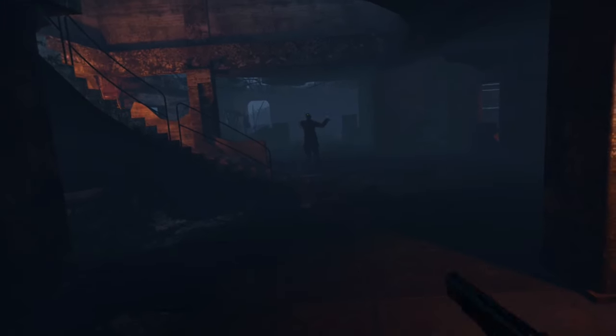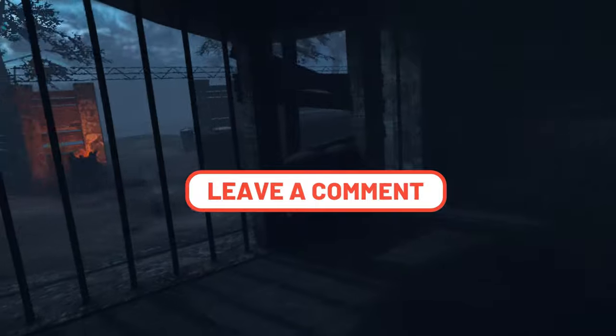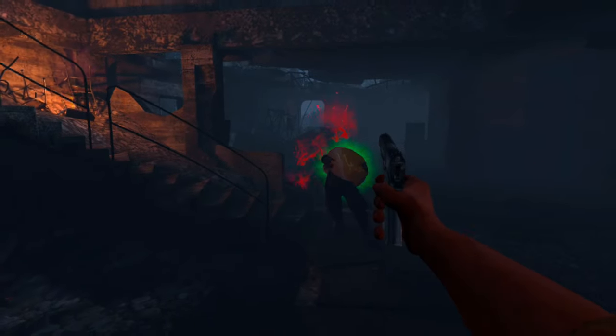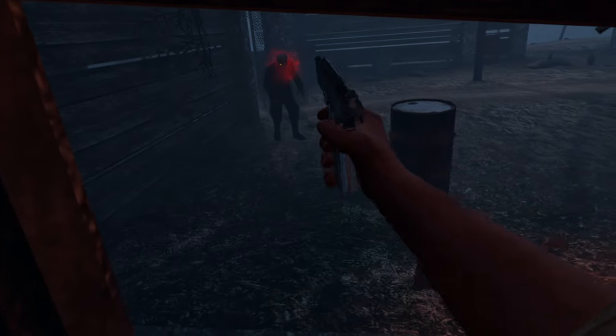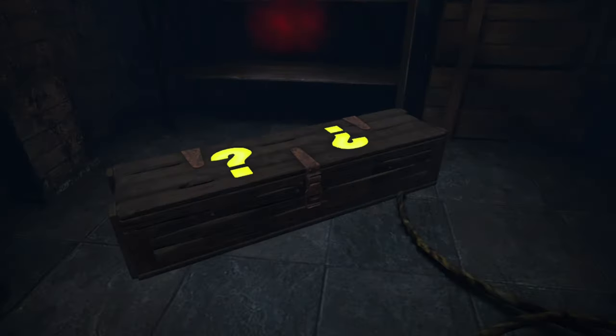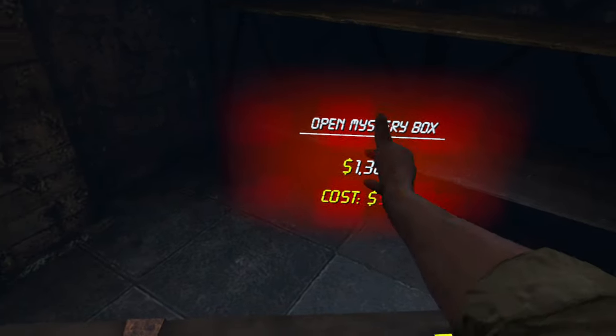Comment down below about your first time playing zombies — I would love to hear about it. All right, so it's round three now. We have a little over 2,000 points, so we're gonna open up the help room where, of course, the beautiful box is. And there she is right here looking fabulous as ever. Let's see what we get here.